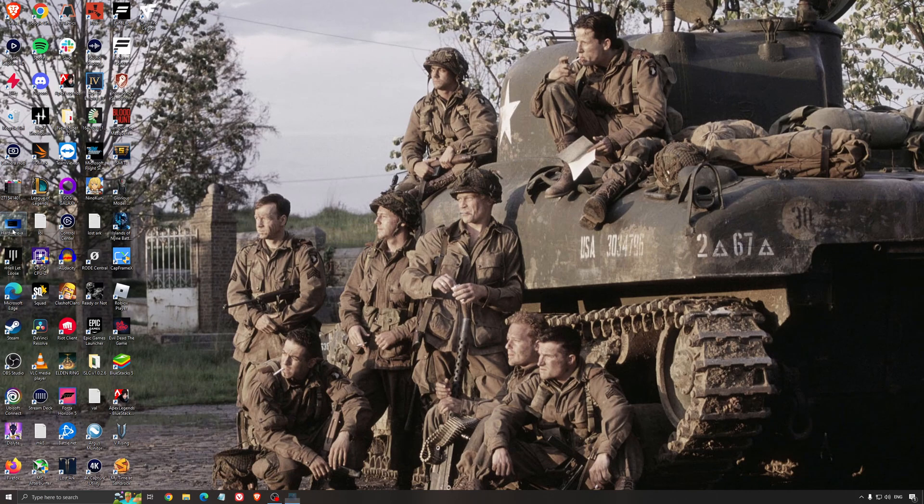Another thing I recommend is Hardware Accelerated GPU Scheduling. Search for graphic settings — you will need an Nvidia card 1000 series or more recent. It will really help with bottlenecks. So if you have a 1050, 1050 Ti, 1060, even a 2060, you can expect a nice two to five percent boost and also less stuttering. So I really recommend using that.